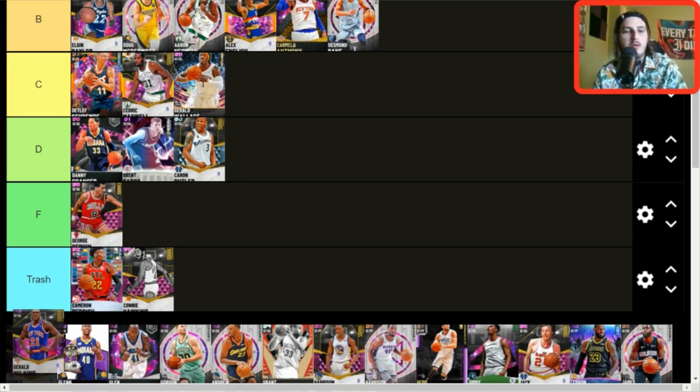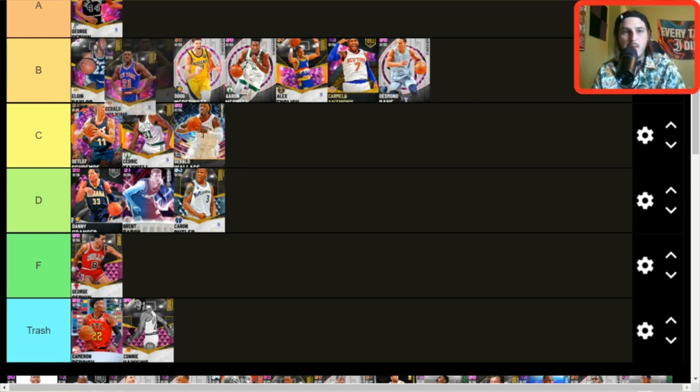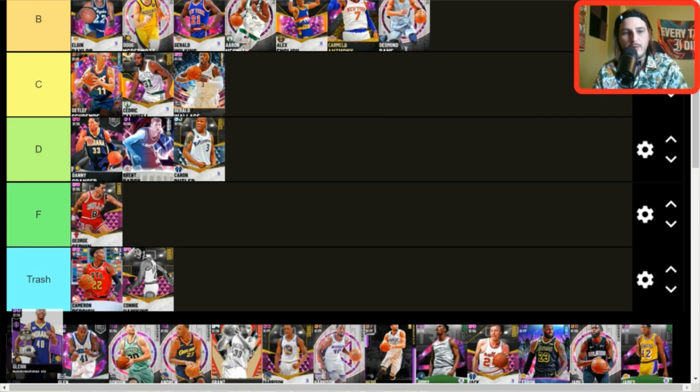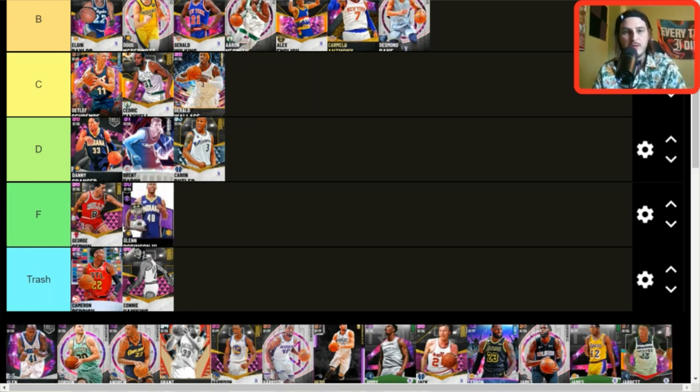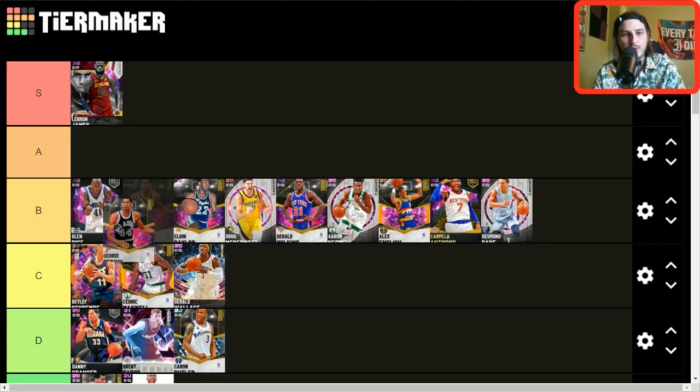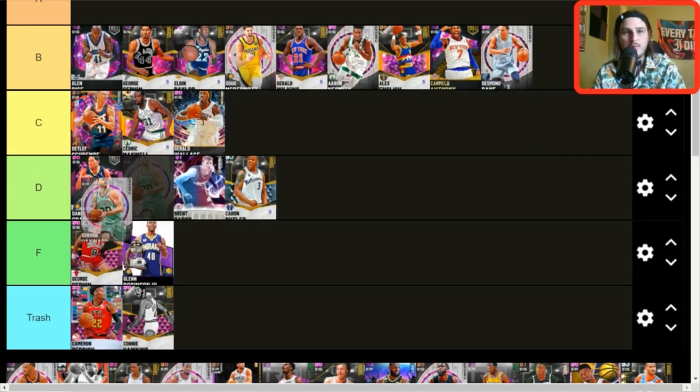Gerald Wilkins — I don't think he's quite A tier. I'd put him behind Elgin Baylor, maybe even behind Doug McDermott — I'm shocked how good that McDermott card is. Glenn Robinson — F for now, maybe even trash. He's still like usable enough, I guess. Glenn Rice — B tier makes sense. He's really good: six foot seven, good jump shot, moves well, defends well. I'd put George Gervin and Glenn Rice next to each other in B tier.